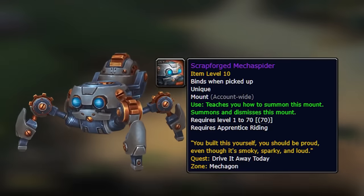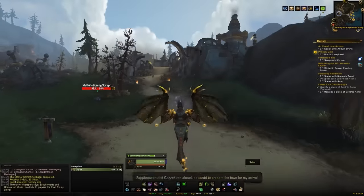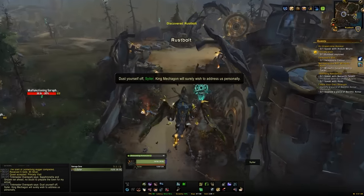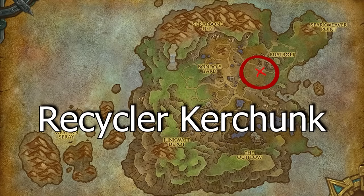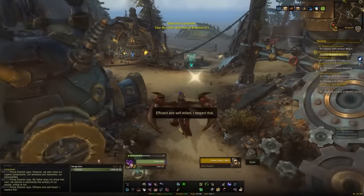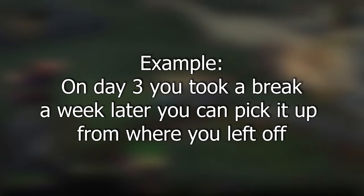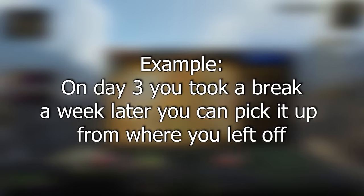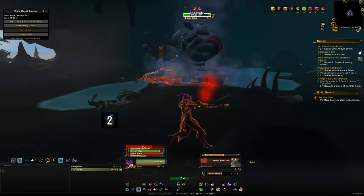The first mount we're going to talk about is the Scrapforge Mecha Spider, and this will take 12 days to get, although most of the quests are relatively straightforward. You'll need to have unlocked Mechagon and done a little bit of the intro quests. In Rustbolt, the NPC called Recycler Kachunk should have a quest for you called Shop Project — that's day one. You don't need to do this 12 days in a row; you can take breaks and continue where you left off. Some of the quests will be a little more difficult, so I'll run through those so you know what to expect.